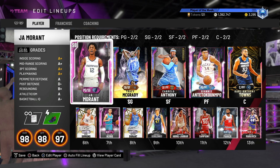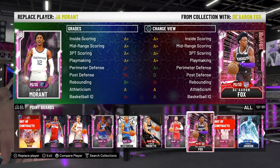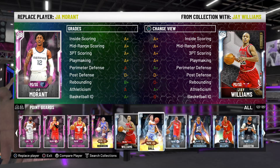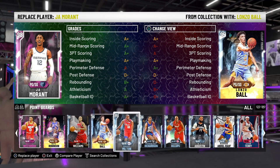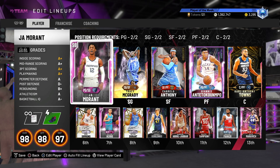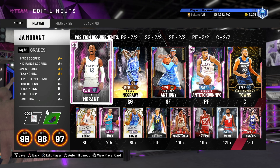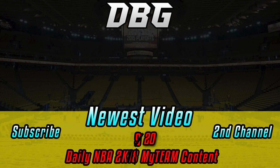Anyway, that is the video. Ja is a good card, but again — Ja Morant, John Wall, Derrick Rose, Russell Westbrook, Dame Lillard, De'Aaron Fox, Jay Williams — all these guys are basically re-skins of the same card with slightly different animations. Which one's better? It's all personal preference, but he's in those types of players. So if you think Westbrook's good, then Ja is going to be good. Anyway, that was the video — thank you guys for watching. Please like, comment, and subscribe.